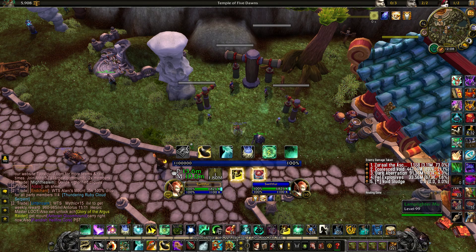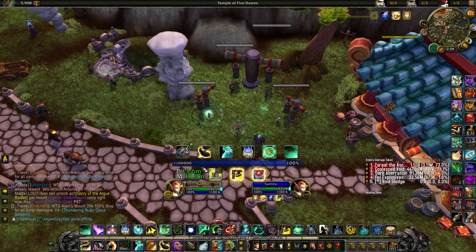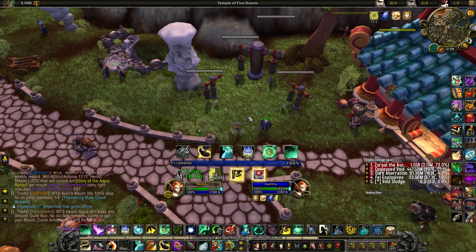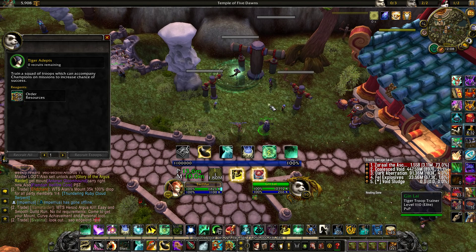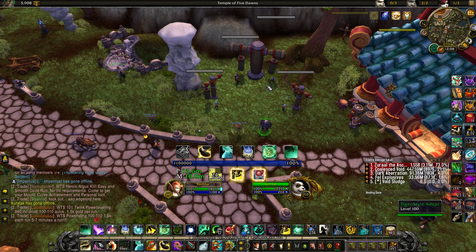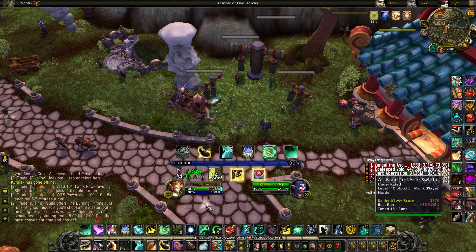Basically, Effective Health shows you your max health after absorption effects, after versatility, and after anything that's going to reduce incoming damage. The P is for Physical Damage and the M is for Magic Damage. It will also show another number below on many recurring abilities to show you how much health you'd have after another hit. On Lady Hatecoil you've got Focus Lightning; on the demon right before Advisor Melandrus it shows Shadow Bolt Volley; and on the last boss in Black Rook Hold as well. It's nice to know if you're going to get one-shot or not — if you are, you need to hit a cooldown.